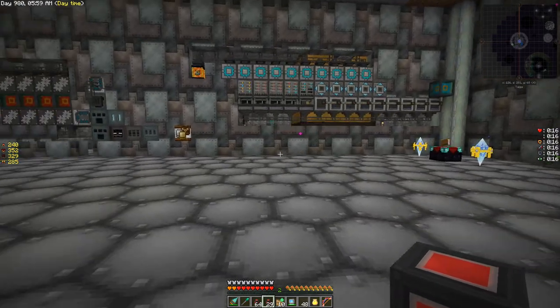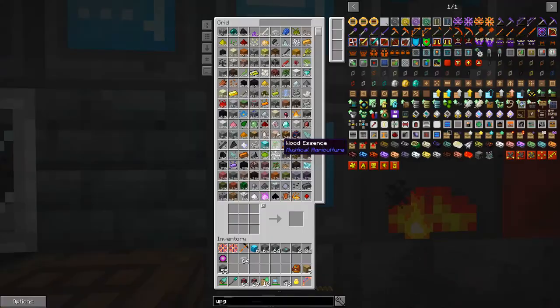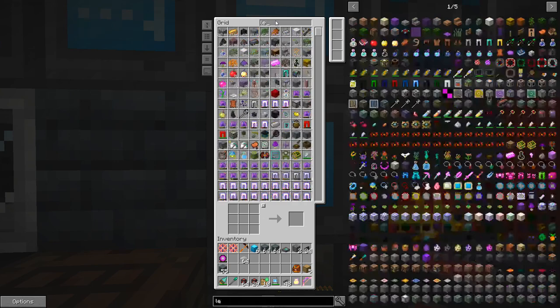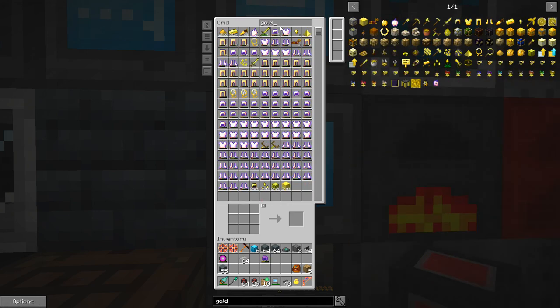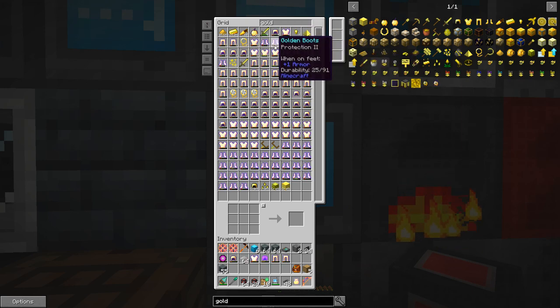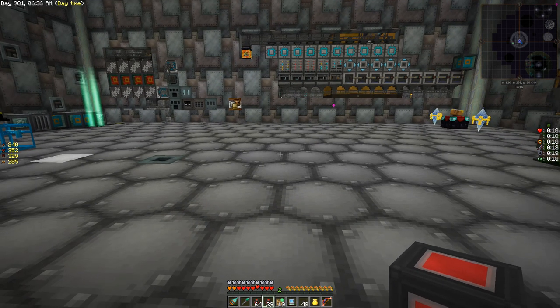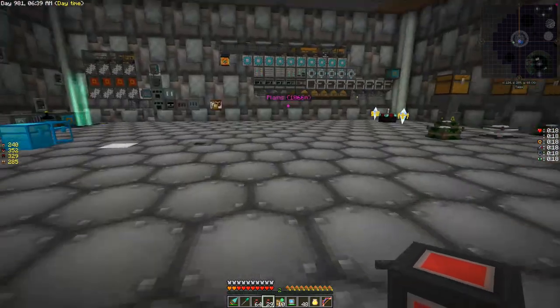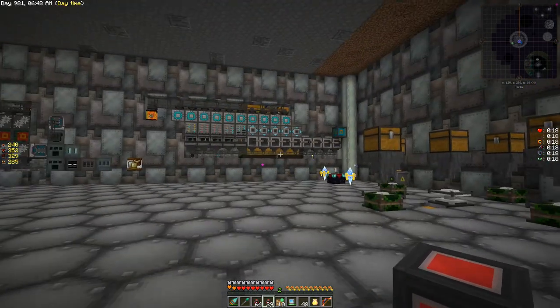I'd like to maybe harvest a bunch of purple blocks and do some other stuff, and I'd like to at least get the rainbow generators made today and turn everything on, except for the disenchantment generator. Bows are almost gone, leather is gone. Gold we have a good bit of. I'll be back whenever it's time to make some rainbow generators.